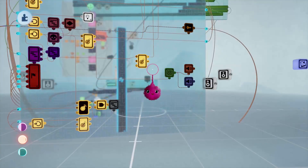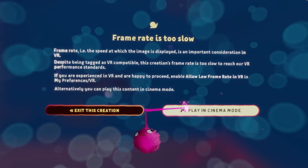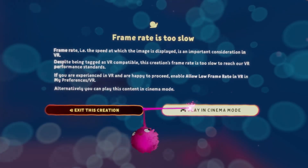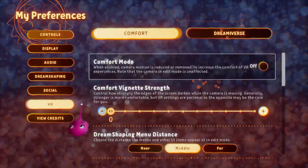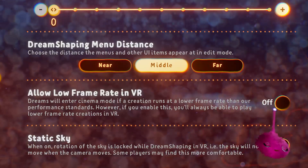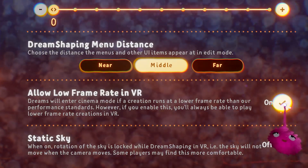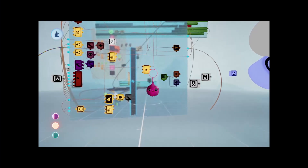If a dream's frame rate drops below a certain threshold, the view in your headset will automatically switch to cinema mode. You can prevent this from happening in most cases by enabling 'Allow Low Frame Rate in VR' in the My Preferences menu. However, there is a minimum threshold for VR performance standards — below that, the setting will not apply, and you'll be switched to cinema mode anyway.